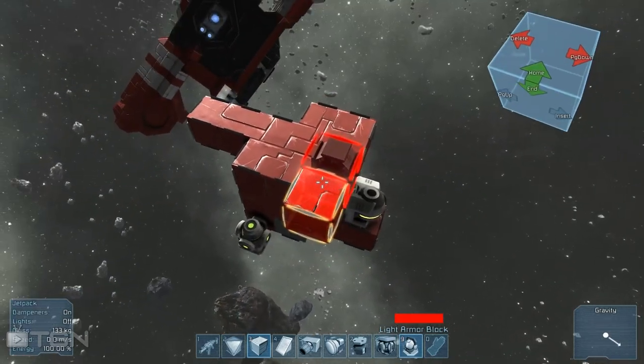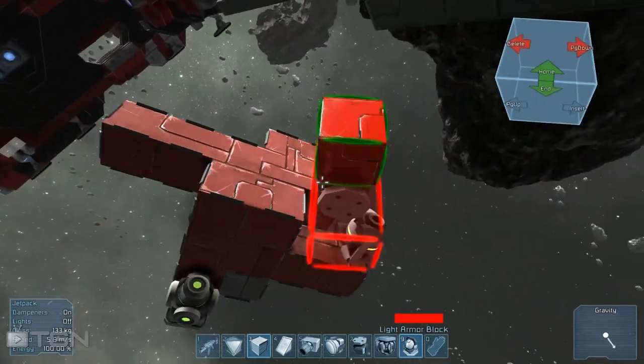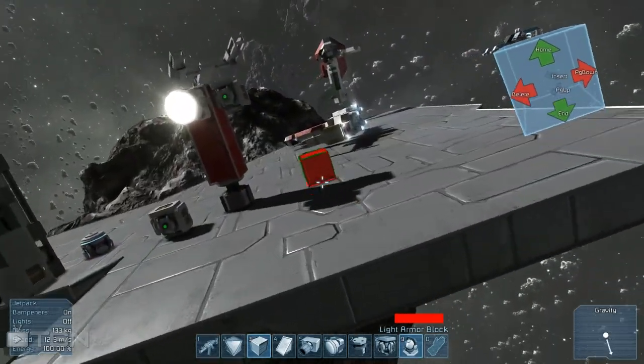It's kind of an issue when you're trying to build things like a doorway or anything close in to each other. Alright, fly back to the station.